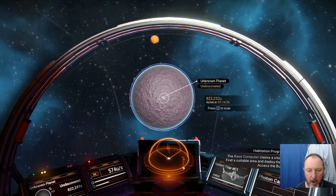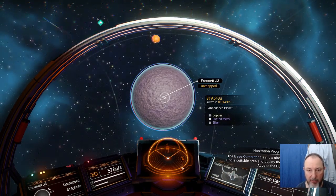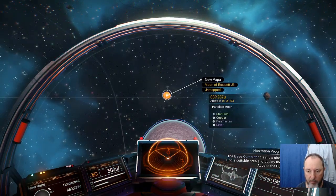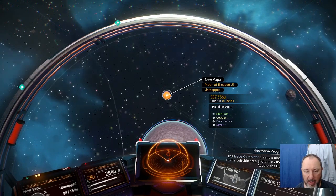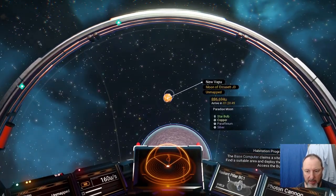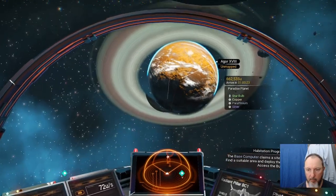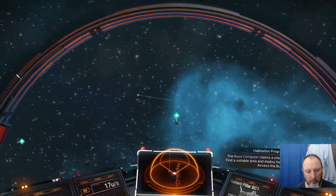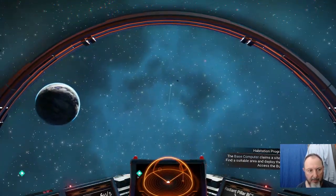Sometimes you have to use the space bar to get away from another planet in order to use C to scan. Abandoned planet: copper, rusted metal, silver. I'm excited to see rusted metal and silver in the solar system. Paradise Moon: star bulb, copper, paraffinium, silver. That's a Paradise Moon near a planet with rusted metal, and the Paradise Moon has silver on it.